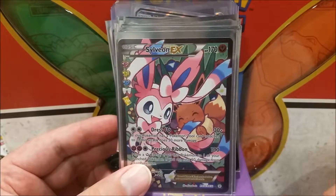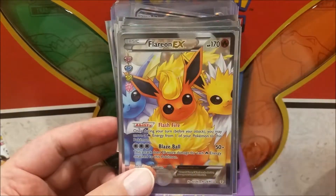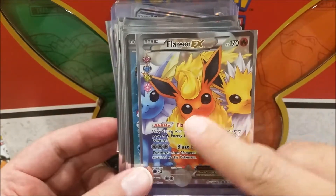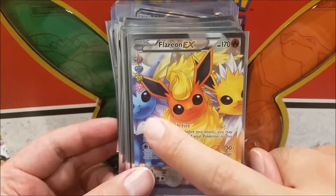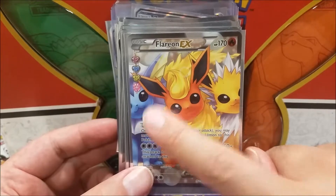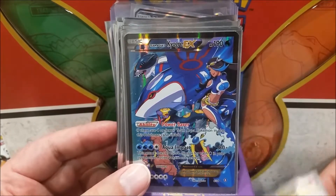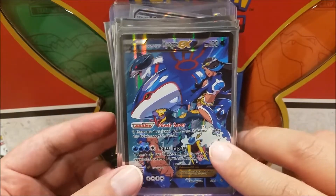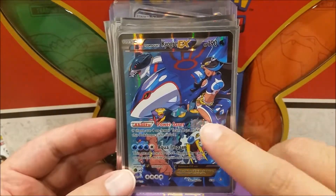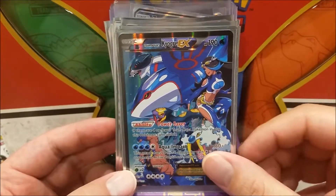A Meloetta EX — this one doesn't have a texture because it's from Legendary Treasures. Another Sylveon, and these aren't in order like the other ones were. We have a Flareon full art — I wish they'd done a different art for this one. This one isn't too bad, but they made a different art where they put one Eeveelution in the front and the other two on the side. And we've got a Team Aqua's Kyogre — pretty neat, I think that's Archie down there hidden under the text.